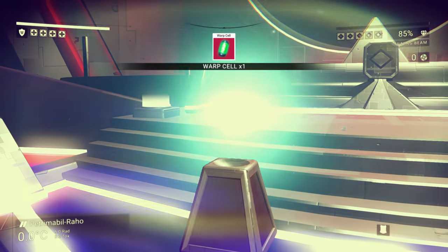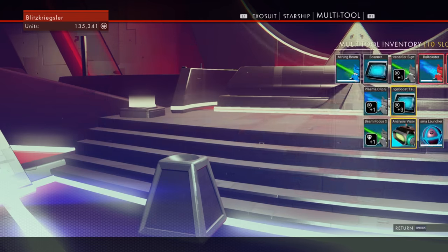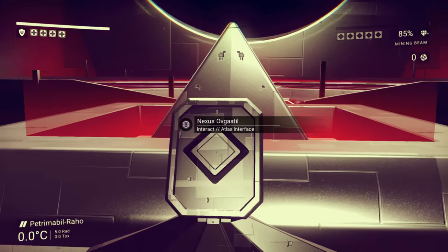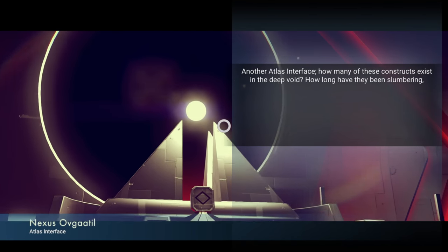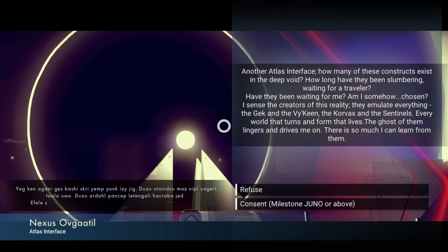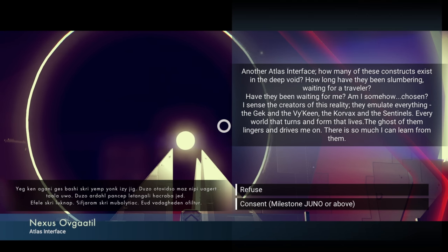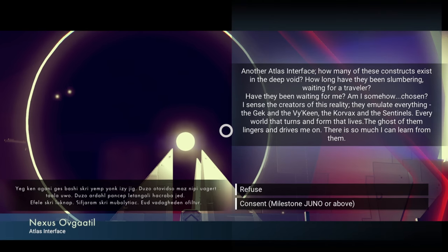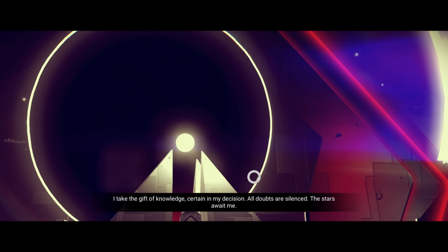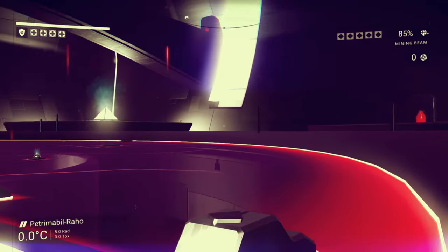And we're going to do the same thing over here — and hyperdrive. There we go, technology. Now we should have two free spaces. So what do you have to say? Nexus. Another Atlas artifact — how many of these constructs exist in the deep void? How many have been slumbering, waiting for a traveler? They have been waiting for me and somehow chosen. I sense the creators of this reality — they emulate everything: the Gek and the Viking, the Korvac and the Sentinels, every world that turns and every life form. The ghost of them lingers and drives me on. I take a gift of knowledge — an Atlas stone. That was uneventful. Why didn't we go to the black hole instead? We did get some more warp fuel.